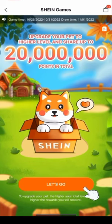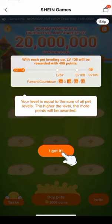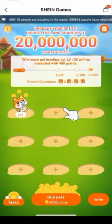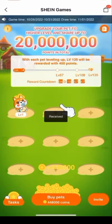I clicked on 'Let's Go' and I was in Level 1 because it was my first day — I'm supposed to check in for six days. I clicked 'I got it' but I'm not going to buy any points. Since I allowed notifications, I've gotten almost 4,000 points.